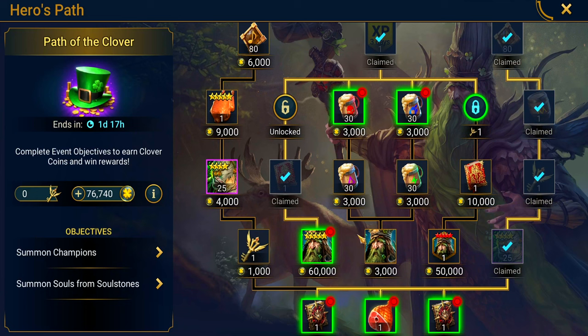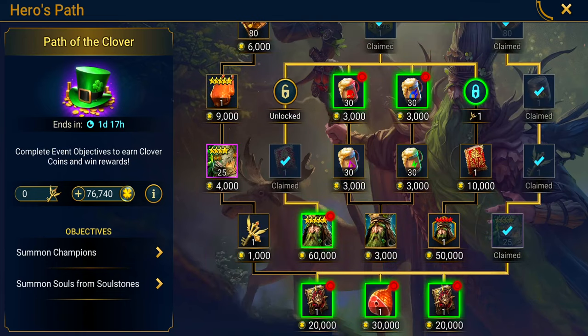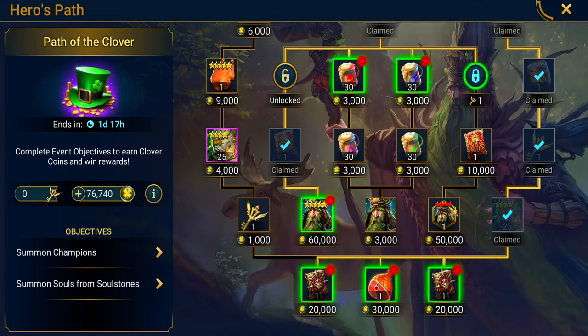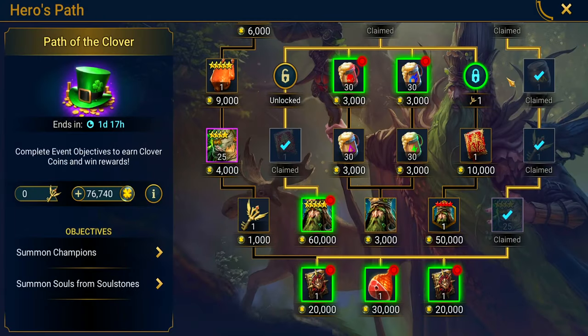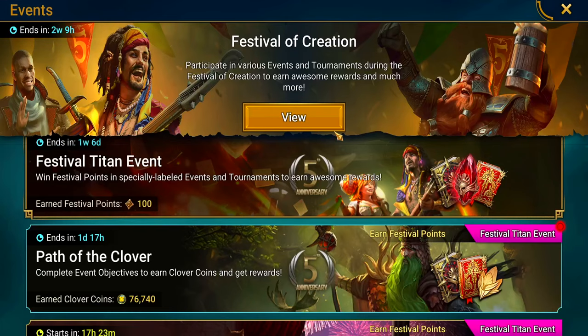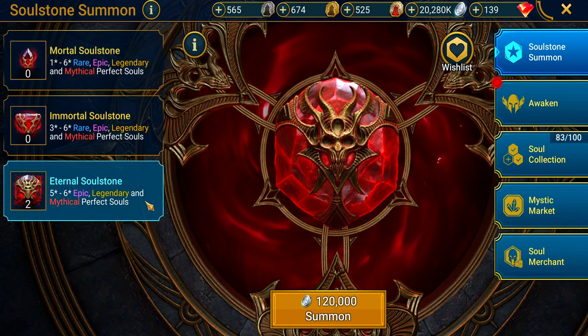I don't know if I'm going to have enough to go after his perfect soul — I might pull him with the soul stones, who knows. I would love to grab his perfect soul too. I'd probably use the hourglass thing, Temporal Chains, as his blessing. We have two eternal soul stones, let's see what we get.